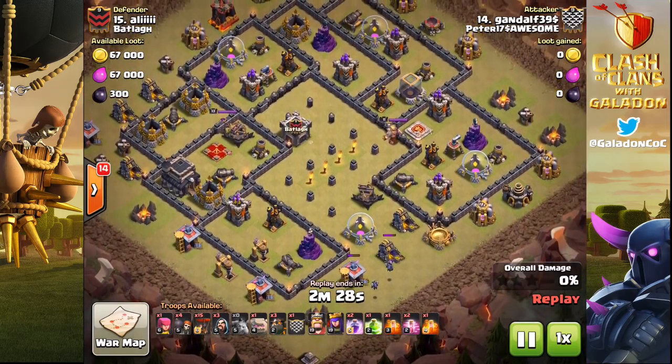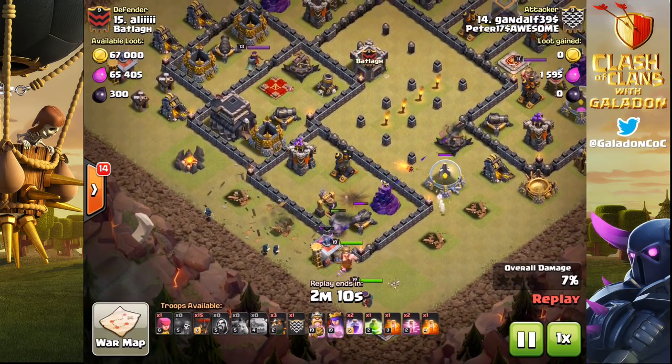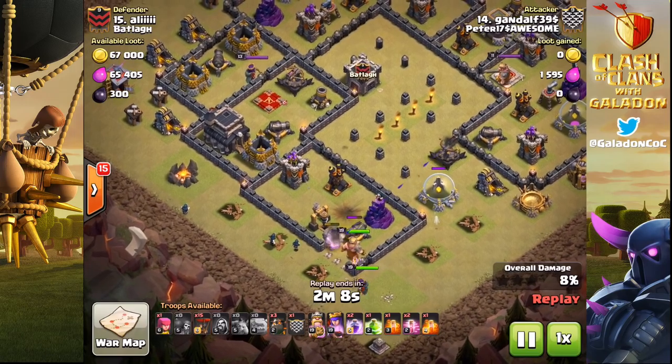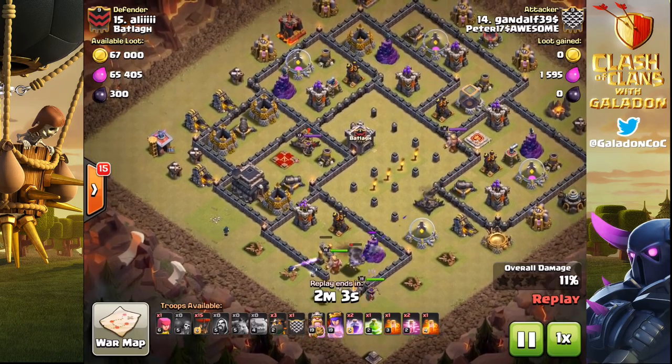Now we are seeing more and more of these dead zone bases with a varying amount of success. Here you've got so much of the interior of this base — it's almost like a reverse donut base with nothing at the center, forcing the attacker to do a lot of working around that middle part to get to the last structures, obviously spreading out things like the air defenses, the X-bows, and other splash damage.